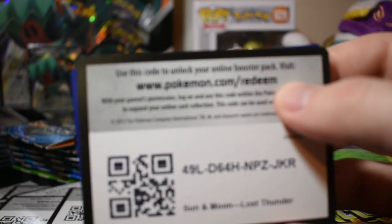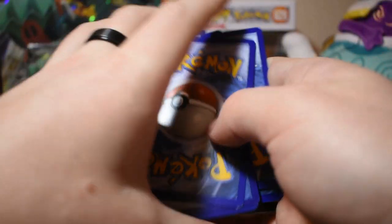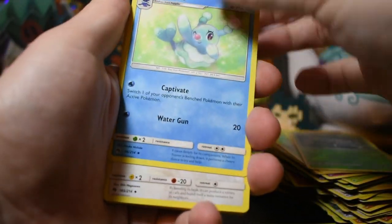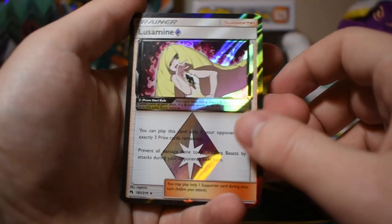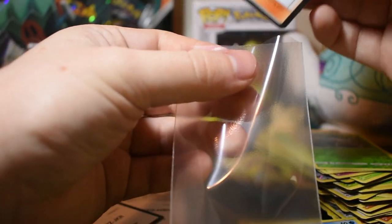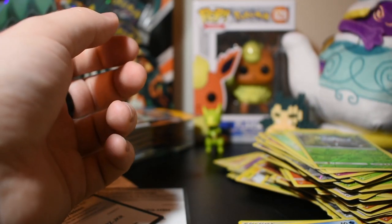Here's our next one. Card code — one, two, three, four. Grass energy, Grovyle, Bronzor, Toucannon, Alolan Vulpix, Snivey, Mareep, Cyndaquil, Poipole, and Lusamine Prism Star! Awesome. I should sleeve that along with the other Prism Star we got earlier — I just don't feel like going back through there and looking for it right this second.